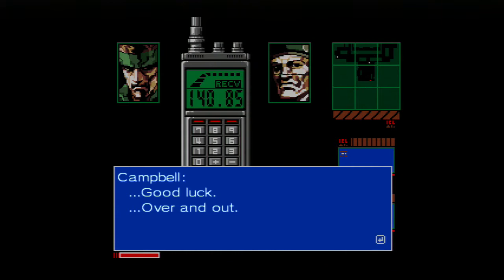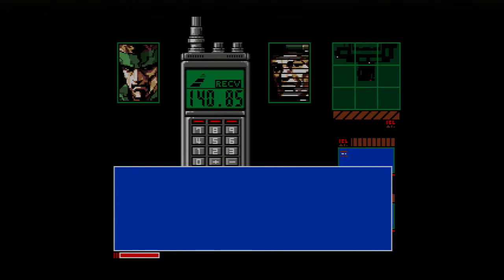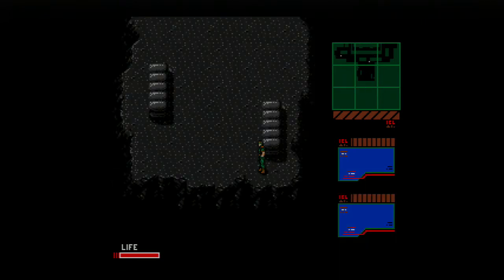He looks like Grandpa Max. See, from the Game Boy Color game I was telling you, Ghost Babble, they took Snake and Campbell sprites from that game and colored them. But yeah, so. Ooh, I'm crawling! You can crawl with X. You can hide under shit now.